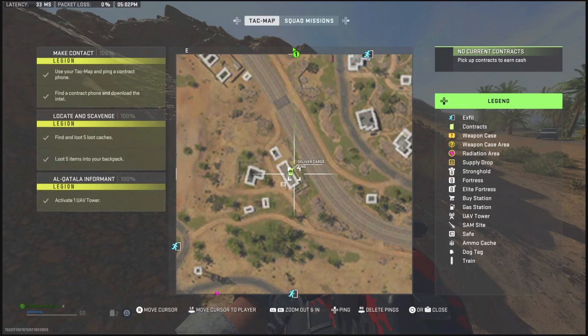So the game mode we're going to be in is DMZ. Once you load in, you want to open up your map and find the delivered cargo symbol — it's the emblem with the briefcase and the two arrows under it. You can't miss it because it looks exactly like what's shown on screen.